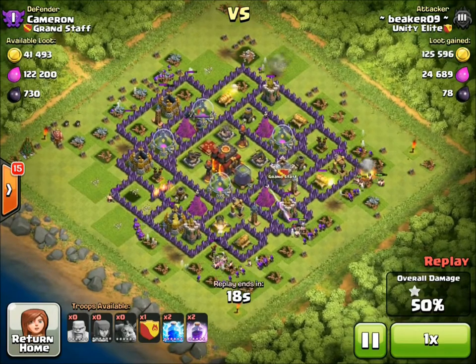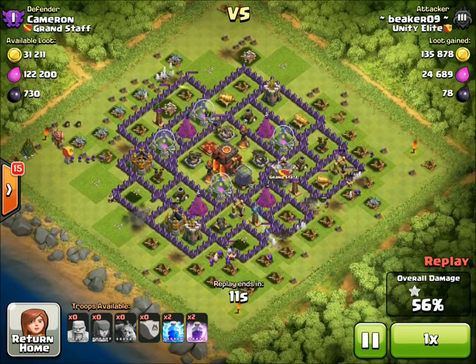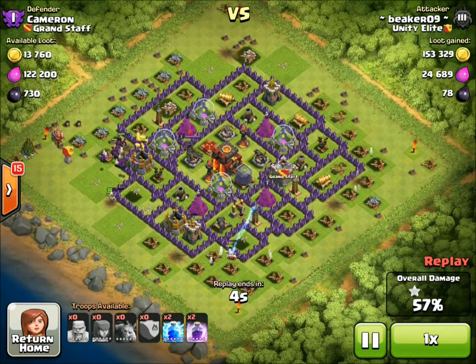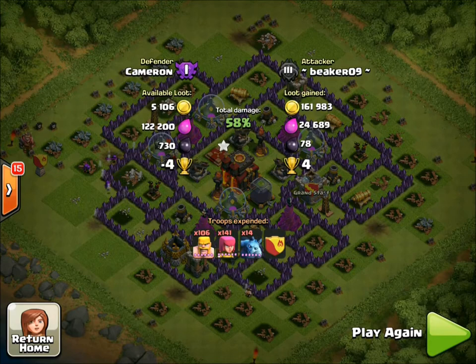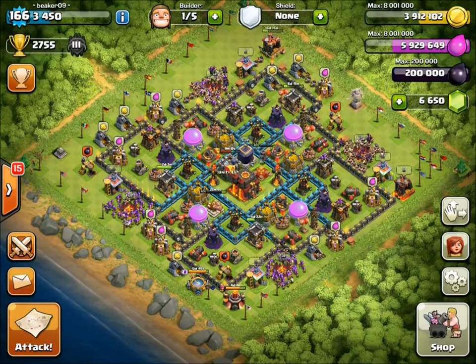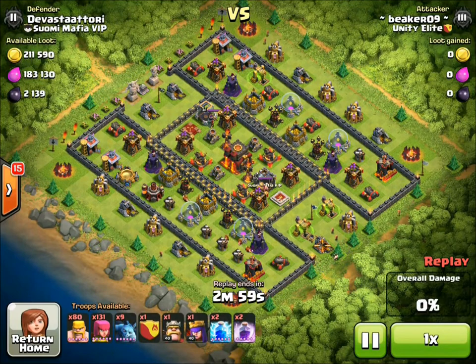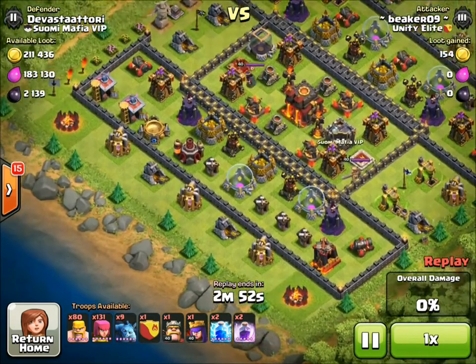This base didn't have great loot, but everything was outside and it was easy to one-star. I didn't have heroes here because in the last base we had to crash in with heroes and they got hurt — my barb king actually died, so he's out for half an hour. Thankfully I found that easy base. After a hard one where heroes get hurt, I look for an easy inactive base or one with easy storages where I don't need spells or heroes.